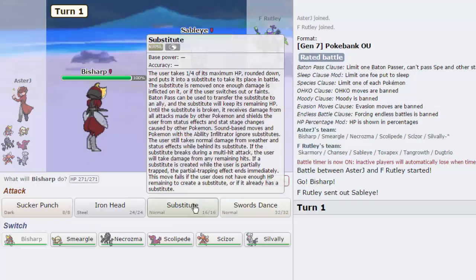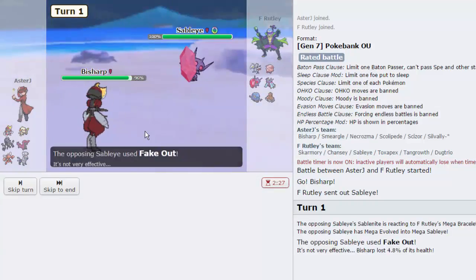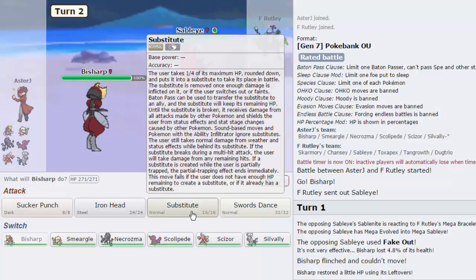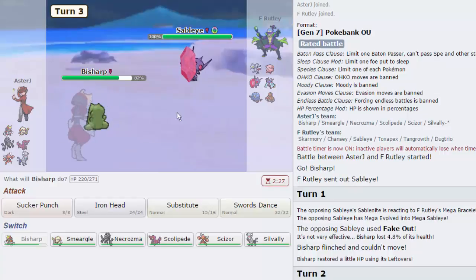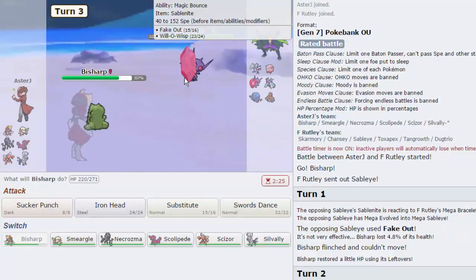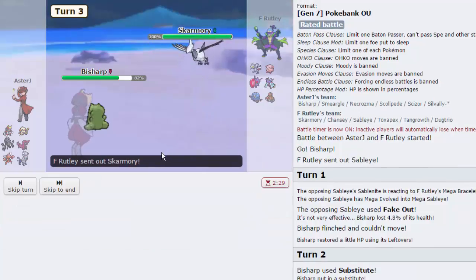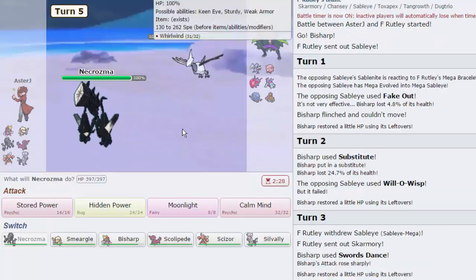We are going to click Sub. He is going to mega evolve, going for Fake Out actually — that is amazing, honestly that is amazing. We are going to go for Substitute right here. He goes for Will-O-Wisp — awesome, it worked. I also wanted to be able to have something to set up on Mega Sableye, so we're going to go for Swords Dance. He's going to go out into Skarmory — that's perfect. I don't have Knock Off anymore though, that's annoying.